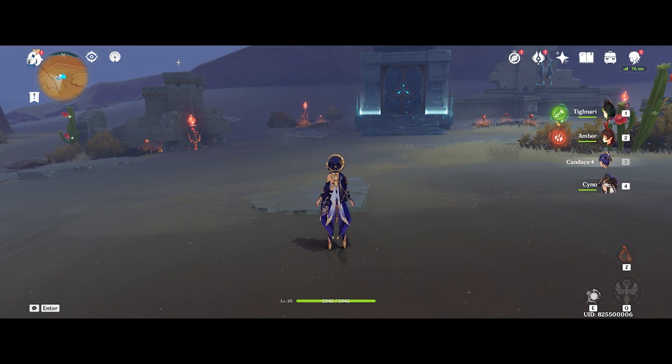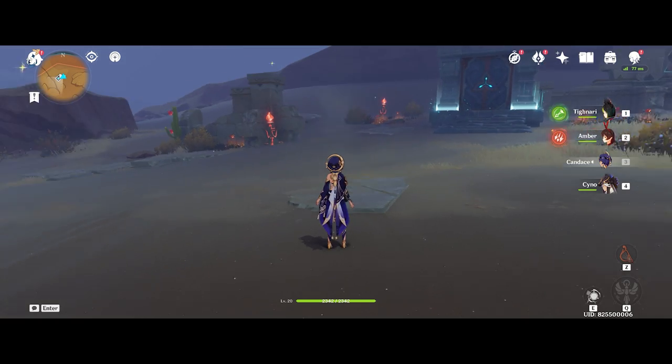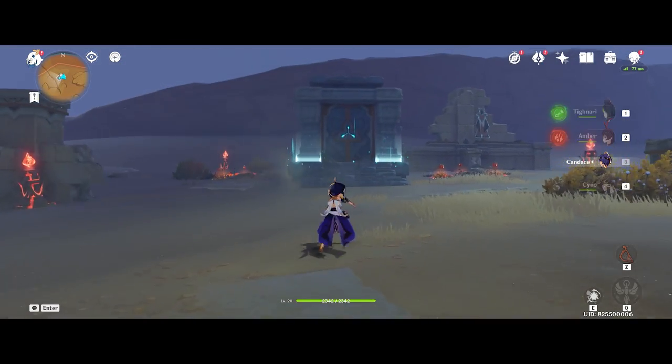If you're confused with the order, just remember: count the flowers nearest to each pillar. If it's zero, it's number one; if it's four, it's the last one. Shoot them in that order and it will open the domain.